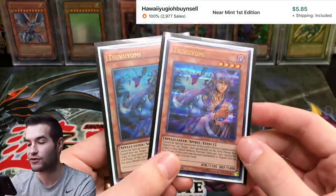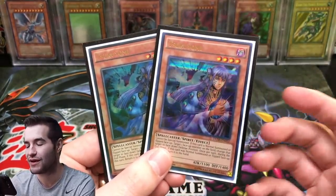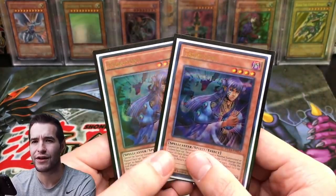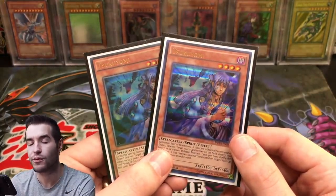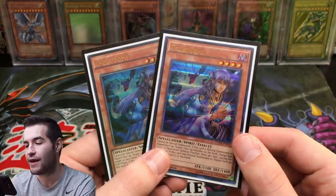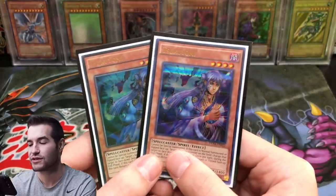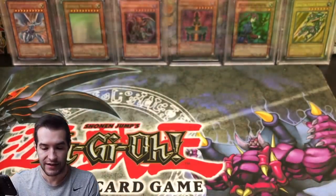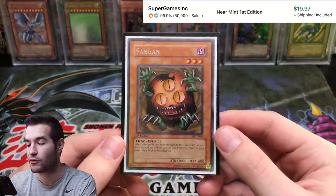Speaking of Duel Saga, we have two Senju of the Thousand Hands from Duel Saga — these are very cheap, like a dollar each. I don't have the ultimate rare versions. I think they're in Astral Packs, so I need to get some ultimate rare Senjus to upgrade. I honestly like how these look — a lot of people don't like the Duel Saga foil but I think it looks cool.